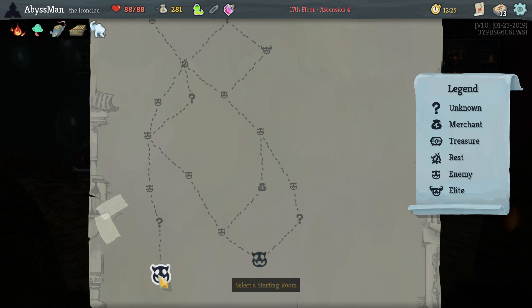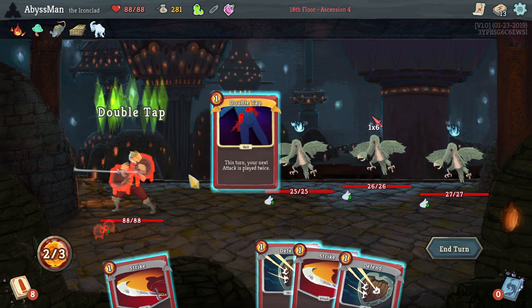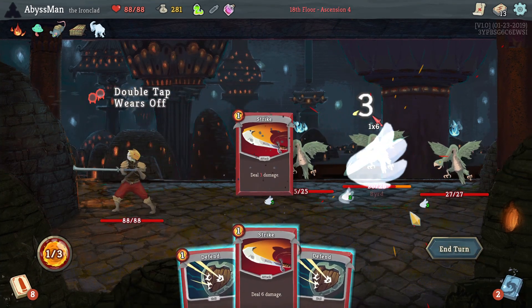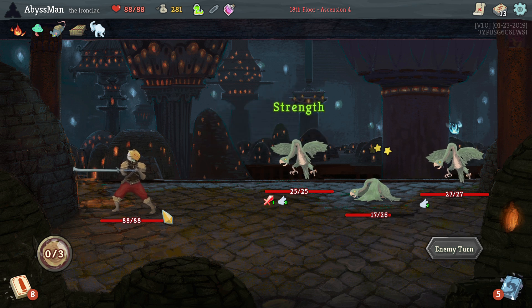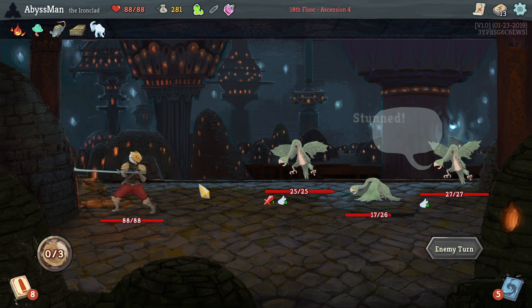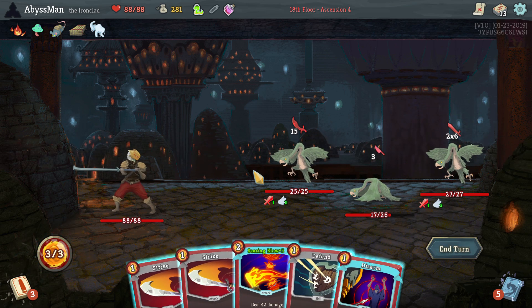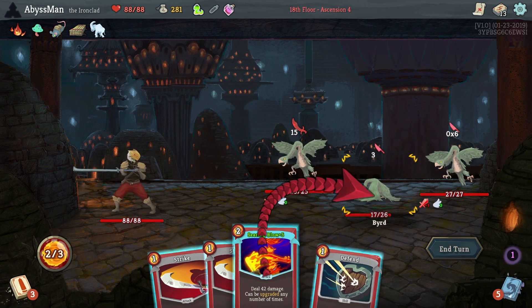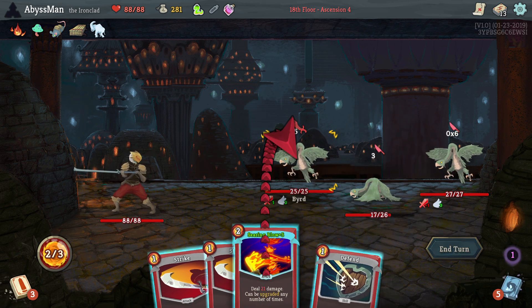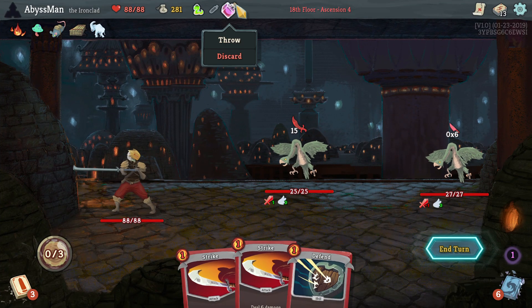I kinda do, I kinda don't. Either way we'll be facing a lot of tiny things. See? Tiny. Alright, I'm down the bird. Let's go ahead and take down your strength. There's not really much I can do about it — well actually, can I? Nope, close but not quite. Let's just go ahead and throw this weak potion.